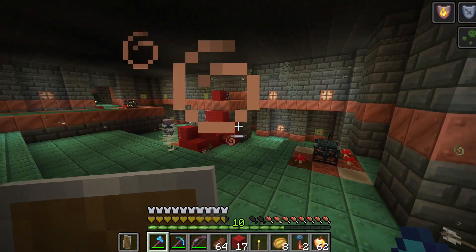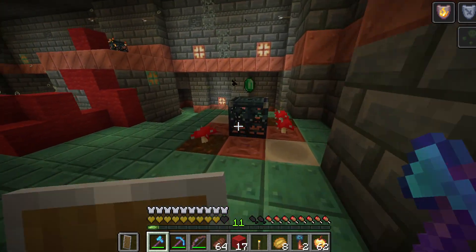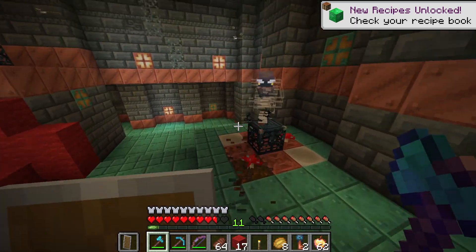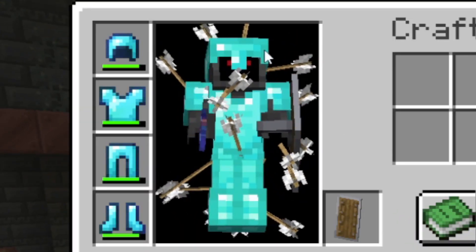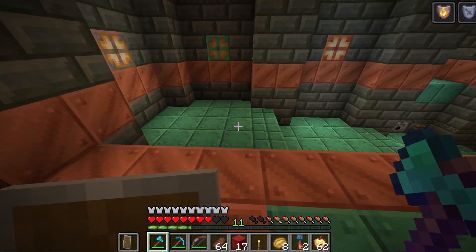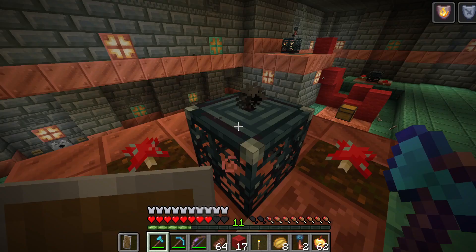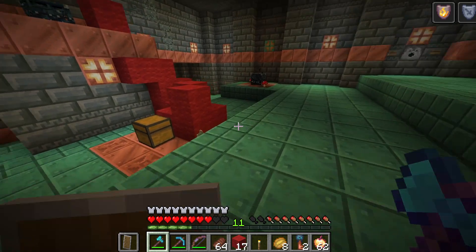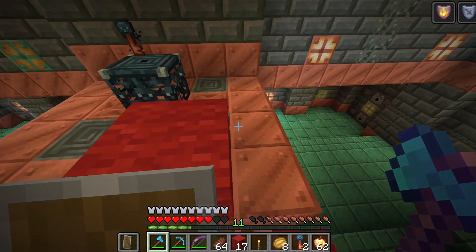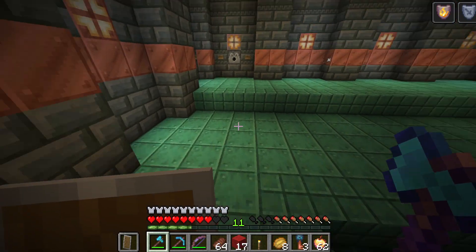Now I'm just going to end this fight. I thought only one Breeze could spawn per spawner, but I guess multiple can spawn. Look at my armor — I have so many arrows in me. Alright, I defeated it. This one dispensed golden carrots, which is actually not that bad. The Breeze one dispensed another trial chamber key. This one dispensed emeralds.